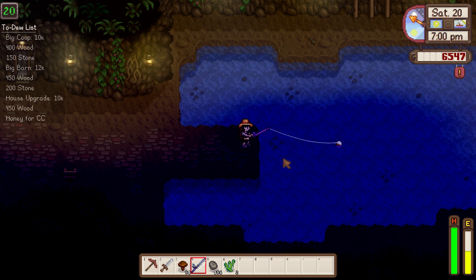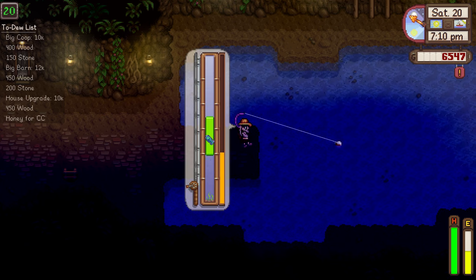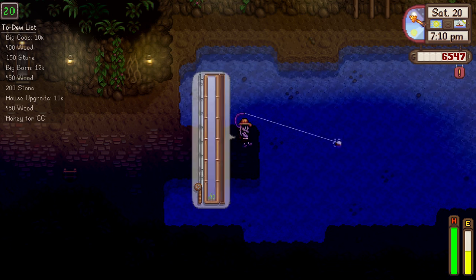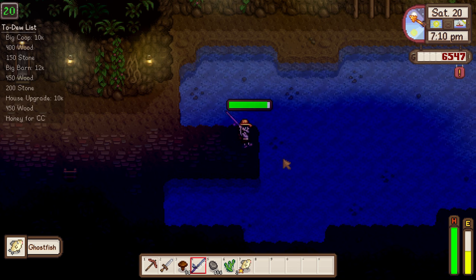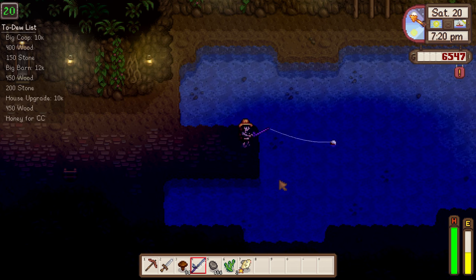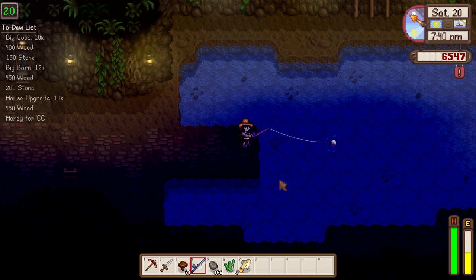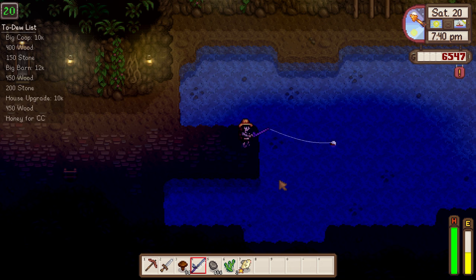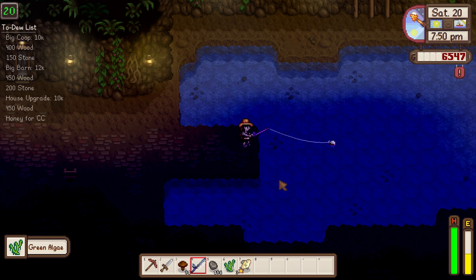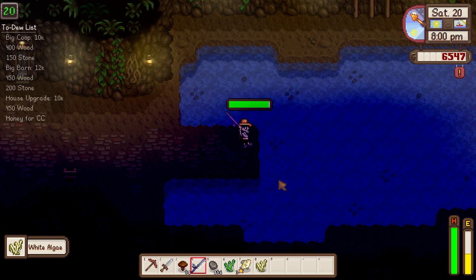Ghost fish can be kind of an unpredictable catch. We actually got one! Sometimes it takes me forever to get a ghost fish — I wind up with almost an entire inventory worth of seaweed. And it's a gold star one! Let's see if we can catch a second one — everyone keep your fingers crossed. And we're pulling up algae now. Seaweed is in the ocean and algae is in ponds and rivers — similar but not interchangeable.